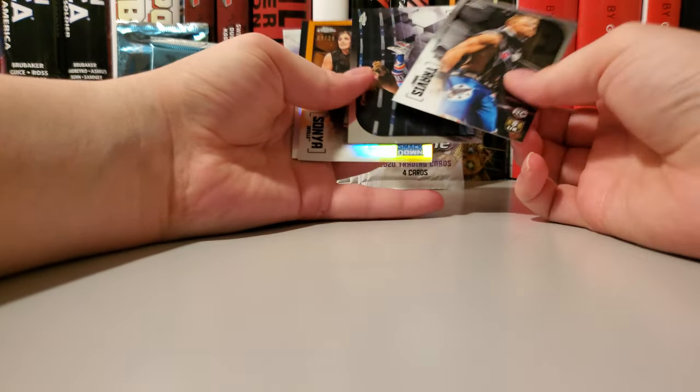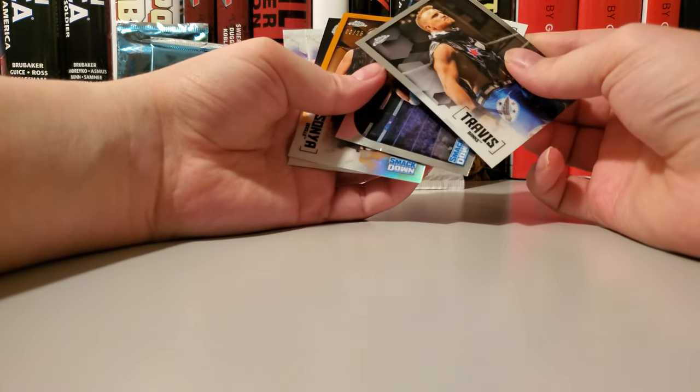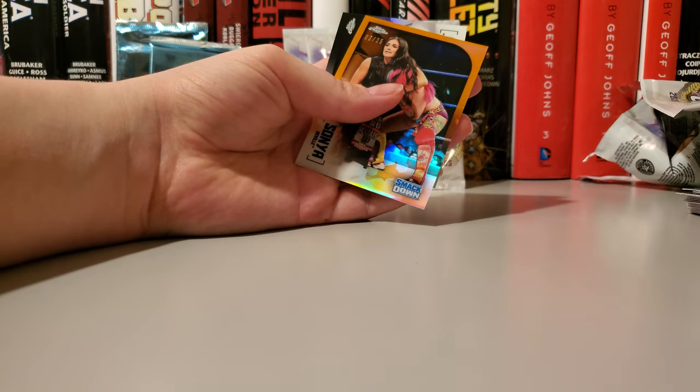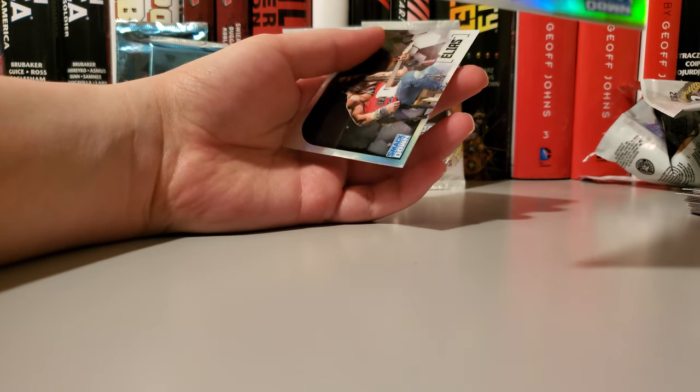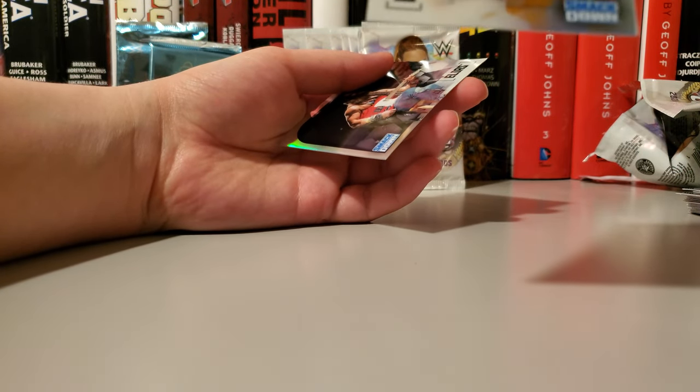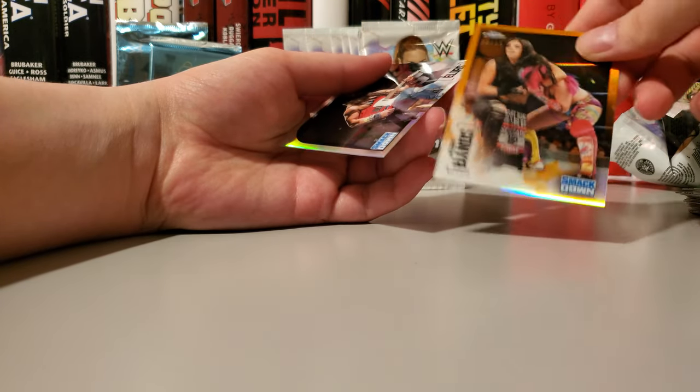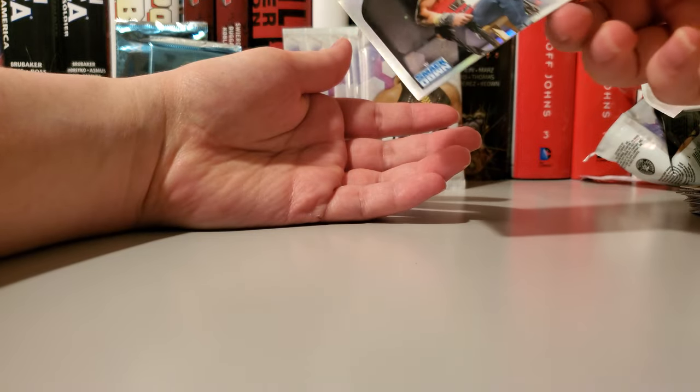Let's see what's in this one — oh, we got Sasha Banks, Kofi Kingston, Sonya Deville, and — oh, it's number three out of 25, that's nice — and then you got an Elias.